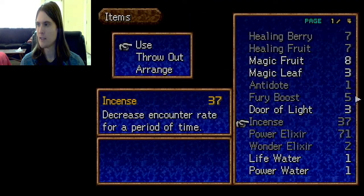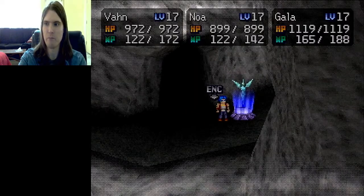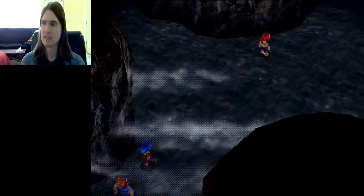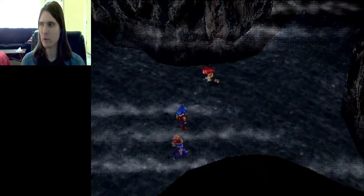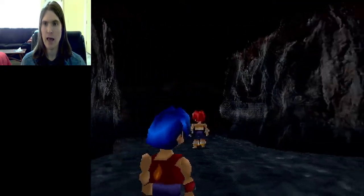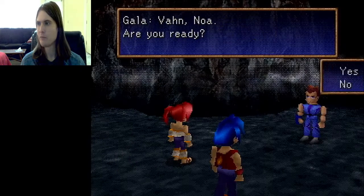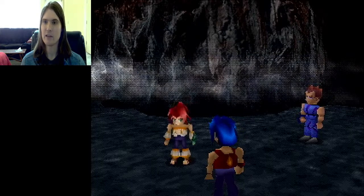I'm just going to go ahead and use an incense, just to make sure we're topped up on those. It won't make use of any incense skips. I want to show off the skip in the light first, and once I've shown it off in the light, then we will do it again in the dark — because we are going to have to do this coordinate swap after focus displacement.